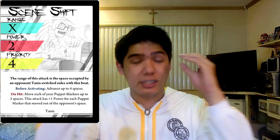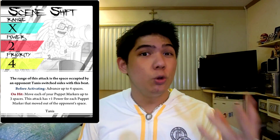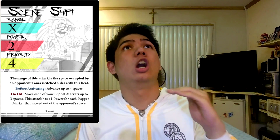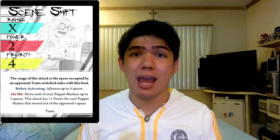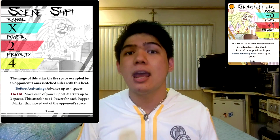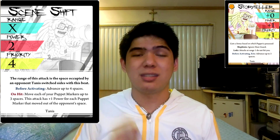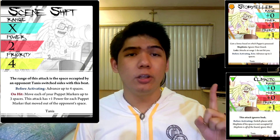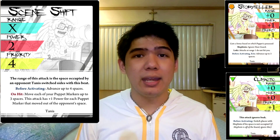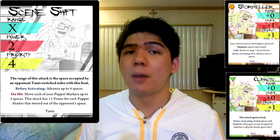That is just absurd. This is one of the best and scariest unique bases in this game, so use it very well. For attack pairs, I highly suggest pairing Scene Shift with Storyteller to take advantage of those bonus stats and specific effects from your puppets, all of which are extremely useful for this base. Or if you're feeling really bold, use it with Climactic because the added speed is great to get off that before-activating, and being able to switch places with Mephisto allows you to hit confirm this better with proper positioning.